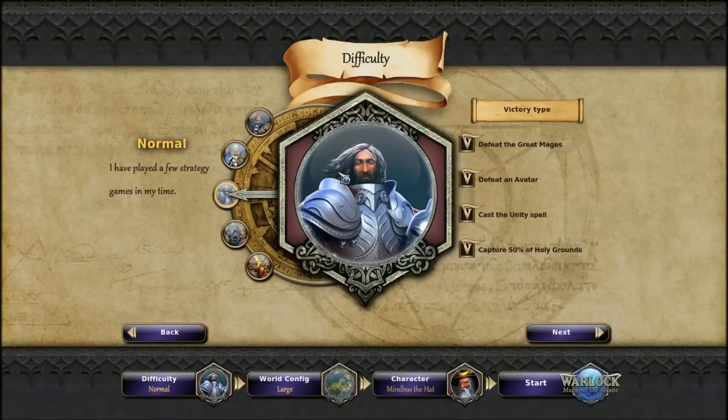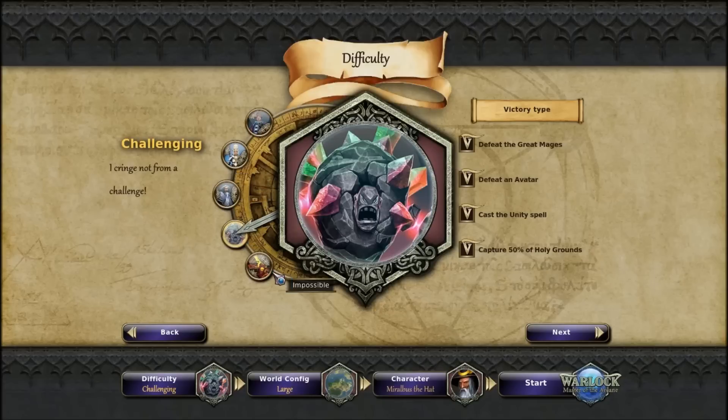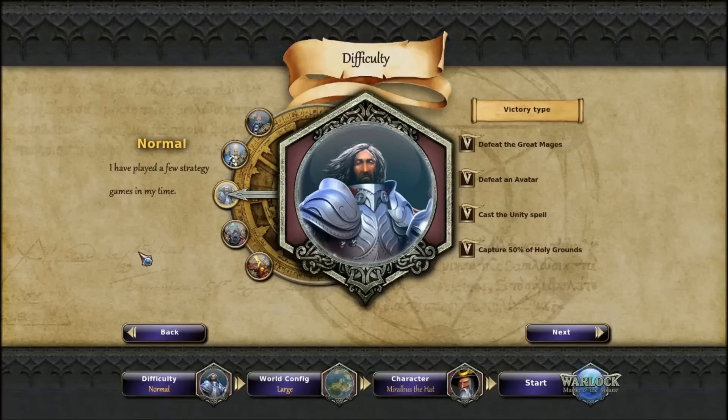This is the first setting screen where we can set up the game. We can select the difficulty: Relaxed, Casual, Normal, Challenging, and Impossible. I'm not very good, but I don't want the game going easy on me. So I think Normal is a very good difficulty level to start on. Let's try it on Normal mode.